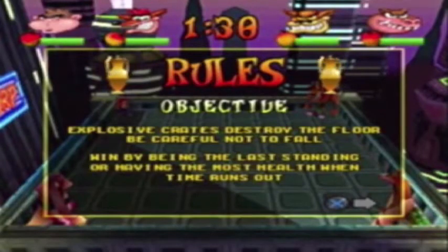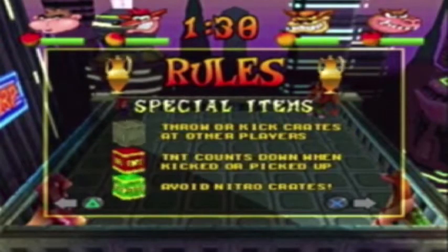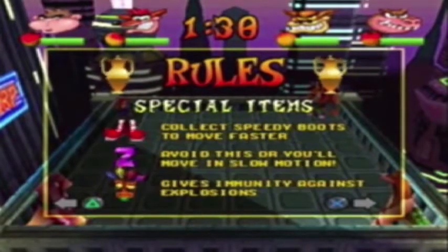The difference between this one and the other Bash games is that you can actually fall through the floor. If you have a TNT and you throw it, it's going to destroy something on the floor and create a little gap. Same controls as the first Bash, and there's Nitros and TNTs.